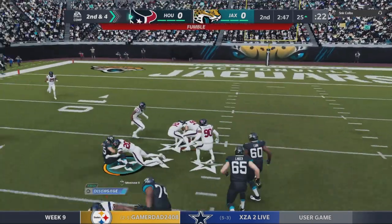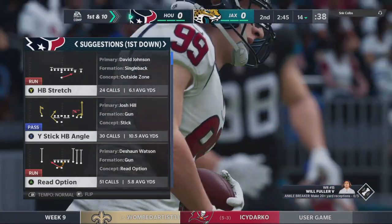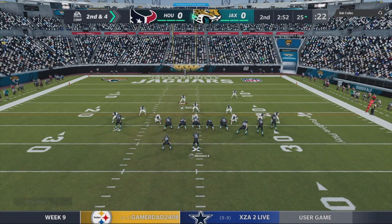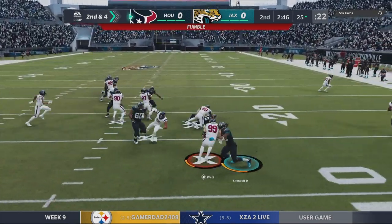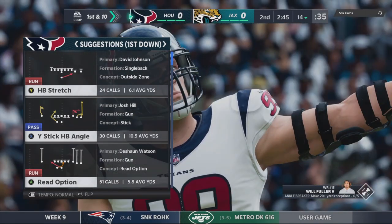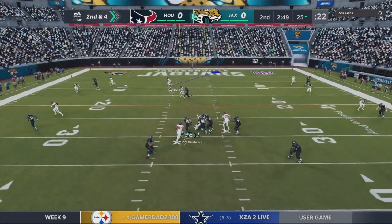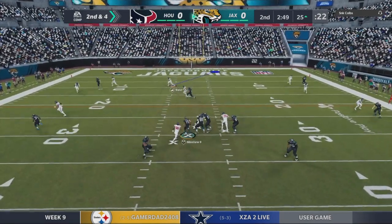In this first clip, Gardner Minshew drops back and tries to run. The guy I was playing against clearly didn't know about the new slide controls — he tapped X once and fumbled the ball, with Minshew doing a full dive fumble right at JJ Watt. That's just a brain memorization issue — people have been tapping X for a month or two and their brain isn't going to immediately adapt to the change.